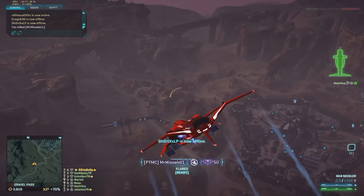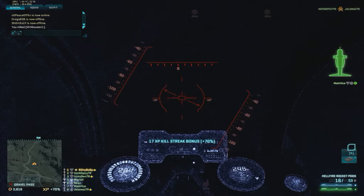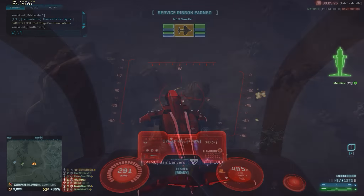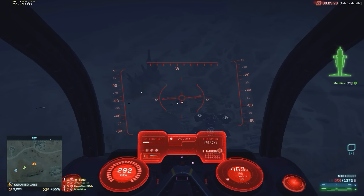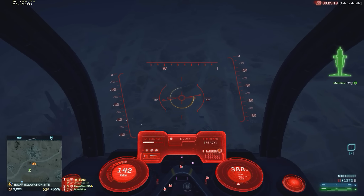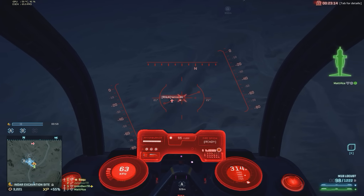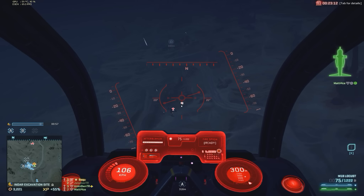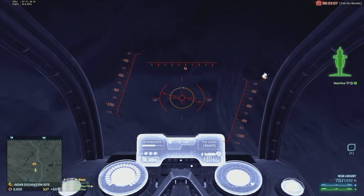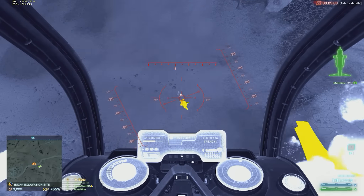The nose gun that I found to be the hardest one to use in terms of killing light assaults in midair is the Locust. It has different names for the other two factions. With the Kneeler, the Mustang, and the Saron it's about the same — maybe a little bit trickier with the Reaver. And of course it's easier with the dedicated air-to-air nose guns, the Rotaries and the Hailstorm. I'm sure it's also easier with the air-hammer, light PPA, and of course the Banshee.